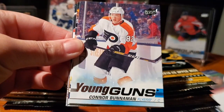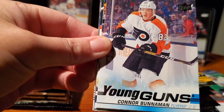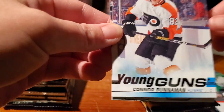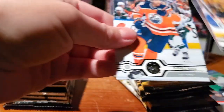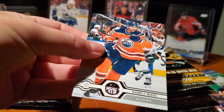Drew Doughty. Young Gun — Connor Bunneman. We still haven't pulled a duplicate out of all our packs. Connor Bunneman. Victor Arvidsson. Louis Erickson. Hampus Lindholm. And Darnell Nurse.